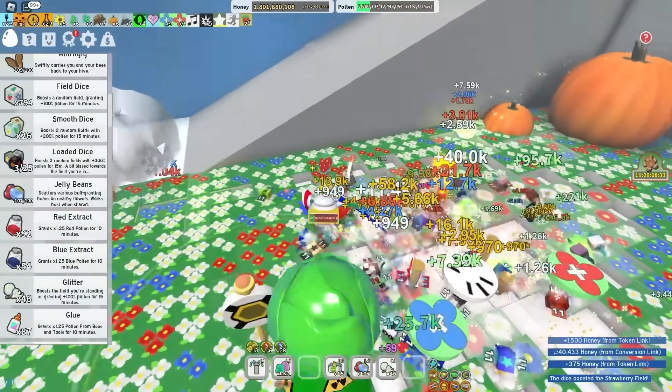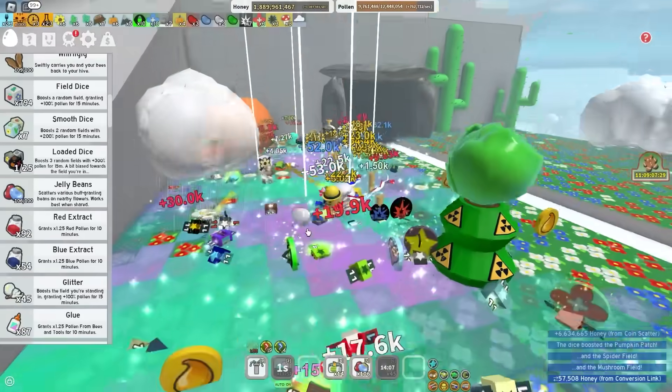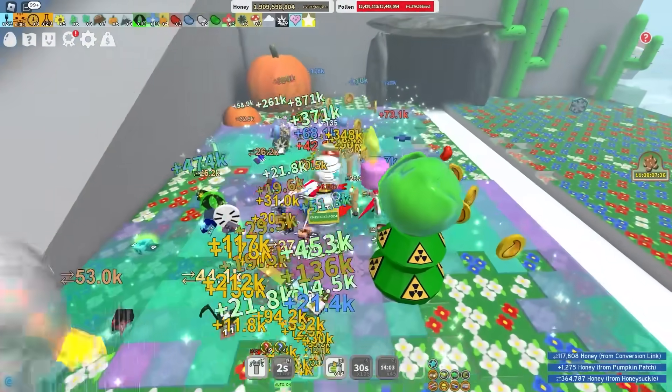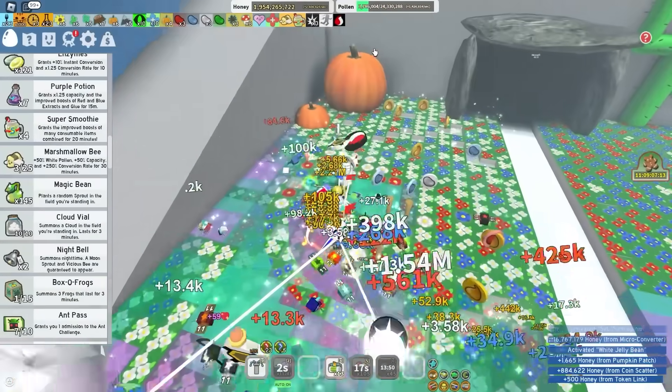Load of dice, give me pumpkin please. I used like 20 smooth dice and 3 load of dice, and finally I get pumpkin - this is such a scam. Marshmallow bee, super smoothie - I'm just so rich. Now I have 24 million capacity, totally normal for a noob like me. Let's use a black balloon too - 600 million capacity? That is like nothing, to be honest.